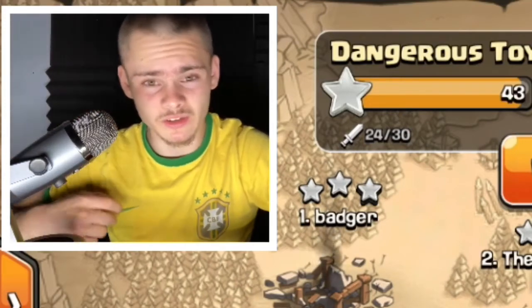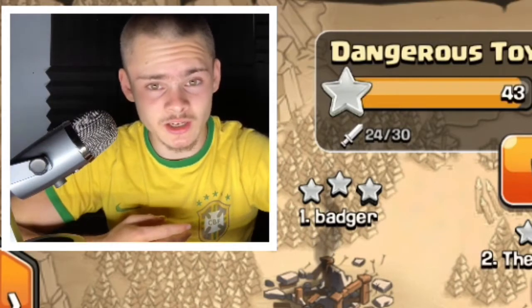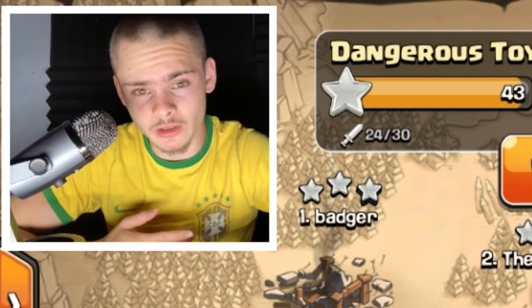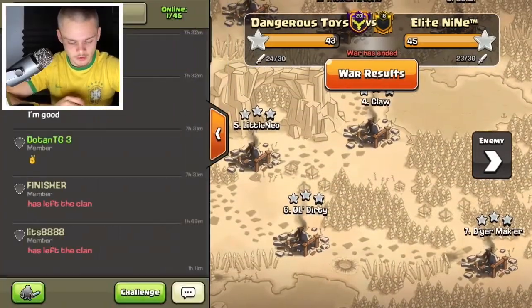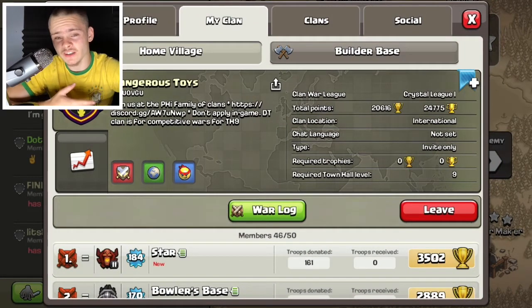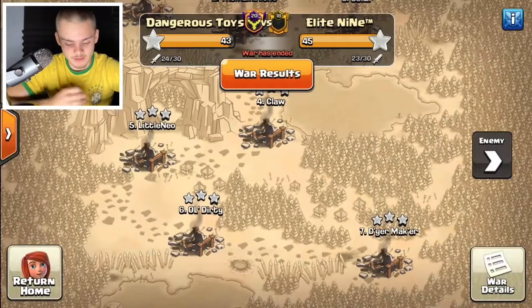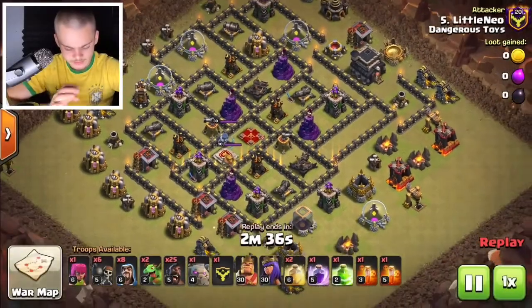Hey guys, welcome back to another video. Today we're going over the three best Town Hall 9 online war attack strategies in 2021. I'm here in the Dangerous Toys part of the PHI clan family — very strong attackers. If you want to apply to a strong competitive clan, the link is in the description. Let's hop into some replays.